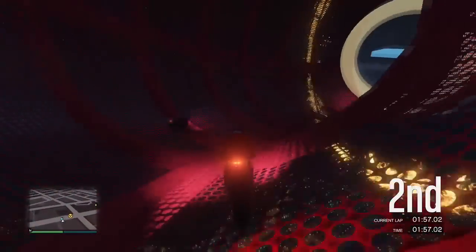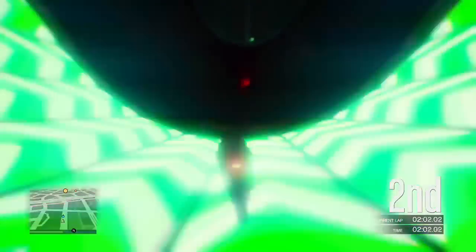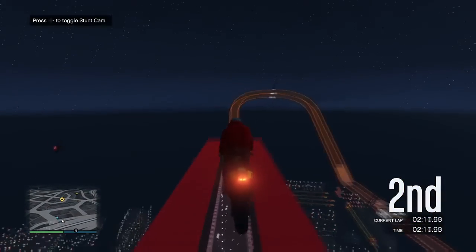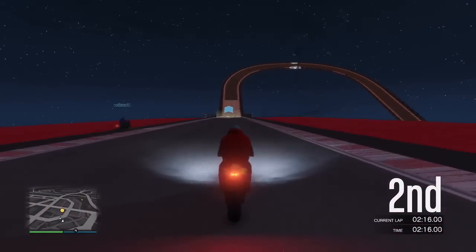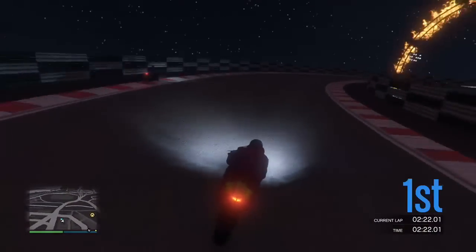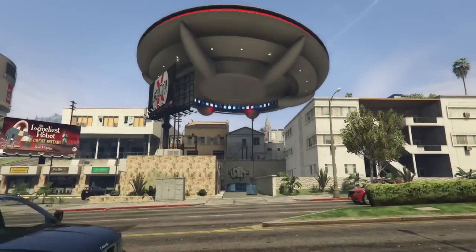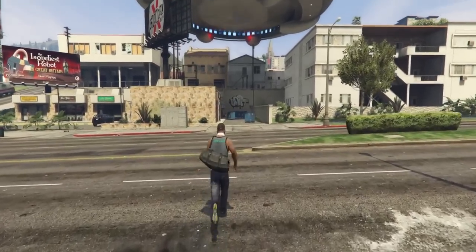Now just in case you're thinking, 'What was the whole point of the video — just to showcase some circles and out-of-map clipping?' — well, recently it looks like someone actually made a mod where you can actually get inside one of the UFOs in the game. And I'm not making this up — this is not handmade or anything like that. It's basically one of the UFO interiors that Rockstar themselves created in GTA 5.